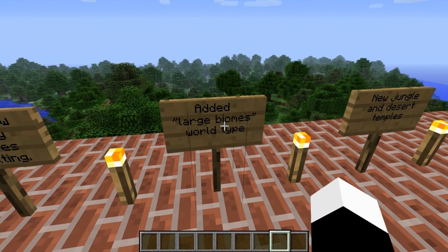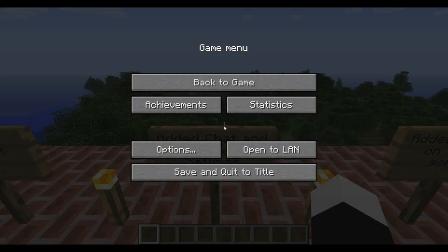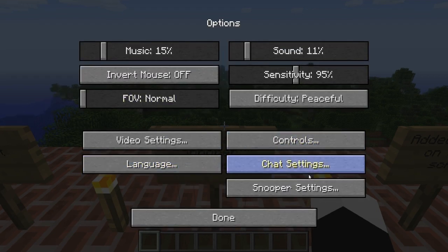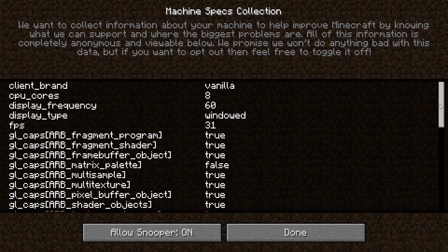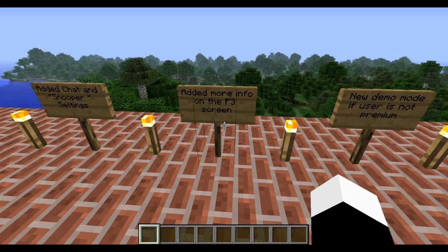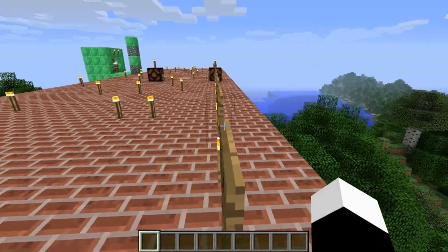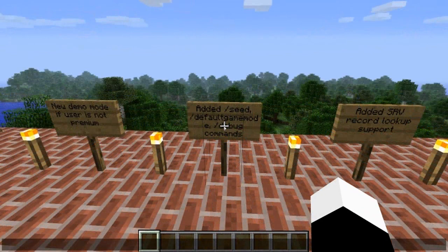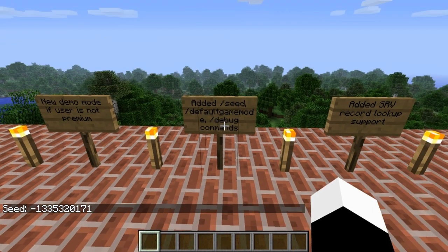And now there's a large biomes world type. I'm not really sure how different it is. Now there's a new jungle and desert temple. There are also added chat and snooper settings. When you open up options, there are much more options. There is a chat section. The snooper is where Minecraft collects information about your machine. It adds more info on the F3 screen. You can see the biome. If the user is not premium, you can actually play a demo version of Minecraft. There are also more commands added — if you do slash seed on multiplayer, it'll show you the seed now. I don't think it displays in F3 anymore.